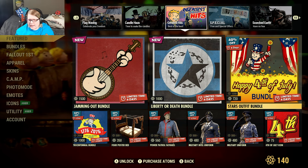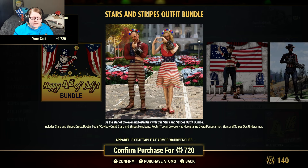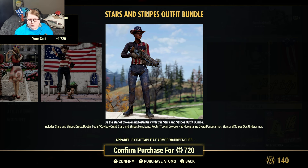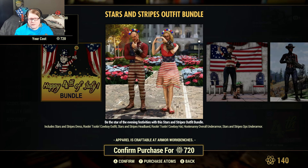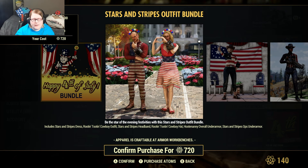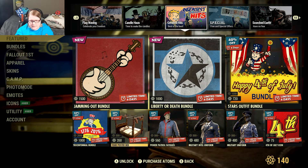The stars outfit is 720 atoms and it's on sale. This comes with the stars and stripes dress, rootin' tootin' cowboy outfit, stars and stripes headband, rootin' tootin' cowboy hat, the hootenanny overall under armor, and the stars and stripes ops under armor. Under armor means it's worn underneath your clothes, unless you're trying to show off the armor you have over top.